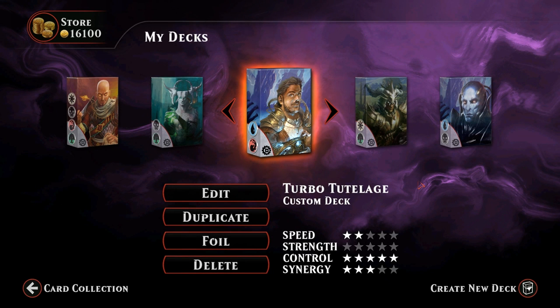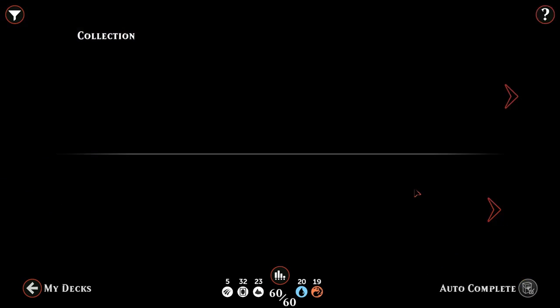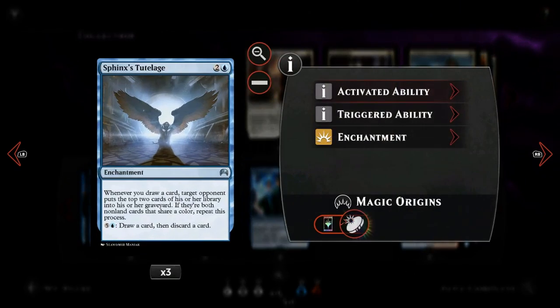Hello and welcome to another Magic Duels gameplay. Today we're taking a look at a blue-red deck called Turbo Tutelage, which is built around the enchantment Sphinx's Tutelage. It tries to mill the opponent out — the alternate win condition of putting all the opponent's cards from their library into their graveyard, so when they go to draw a card from an empty library they lose the game.